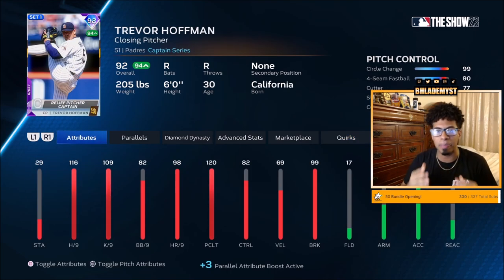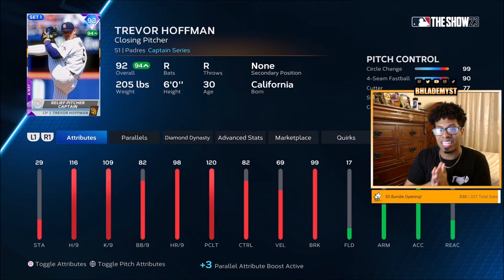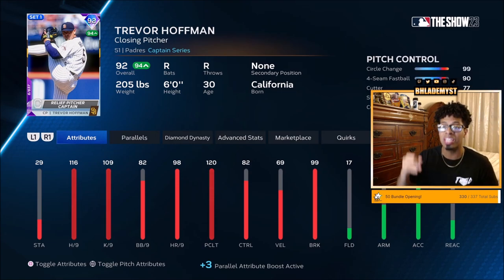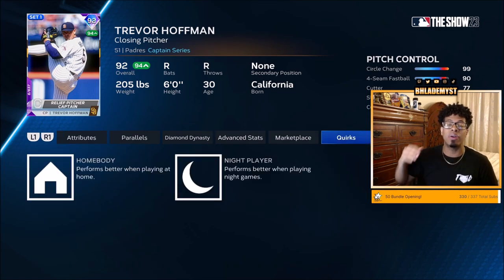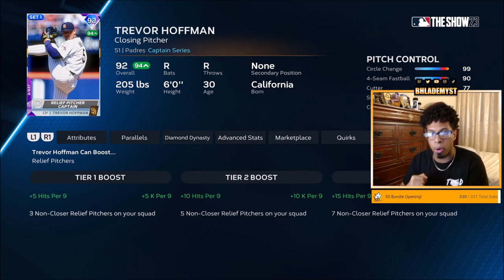Honorable mention number three could easily be top 10 if you build your team around him, which I suggest a lot of people should do at least up to the first tier one boost. That's going to be Trevor Hoffman — 116 hit per 9, 120 pitching clutch, 82 control. The lowest controlled pitches are his curveball at a 62, slider at 72, cutter at 77, and then everything else is 90 and above. He doesn't have quirks that really stand out, but if you look at the captain boost, increasing hit per 9 and only using three non-closer pitchers inside your bullpen is very doable to get a plus 5 on those pitchers.